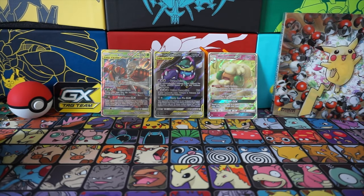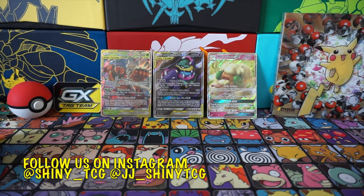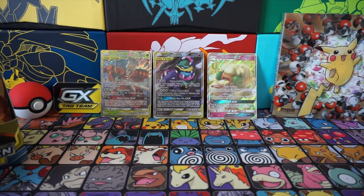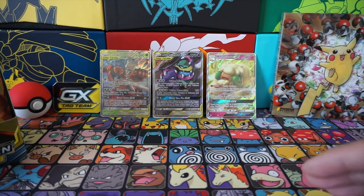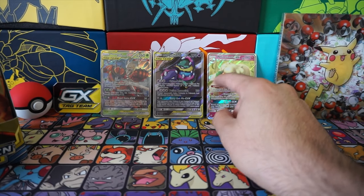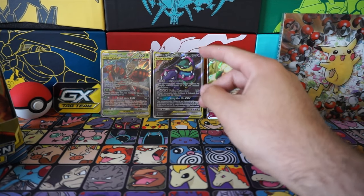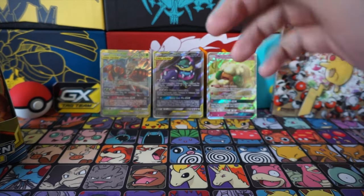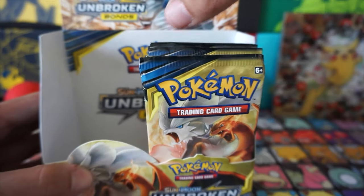Hello guys and welcome back to the channel. It's your boy JJ and your boy Coco. We're here for the second part of the Broken Bones booster box. Just a little recap: we have the heads from the other part — we have Whimsicott, Muk and Alolan Muk, and Salazzle and Buzzwole. So let's get started.